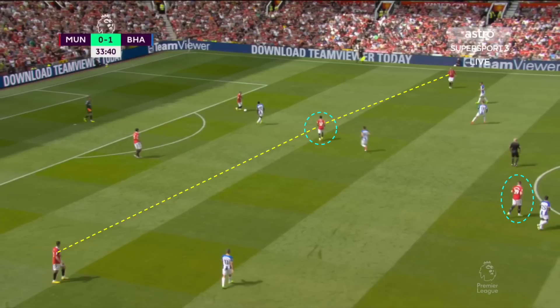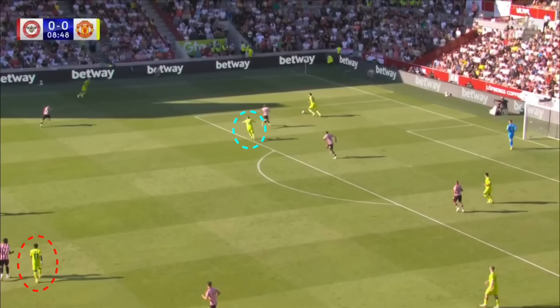Against Graham Potter's side, it was Fred who was the deep connector, dropping deep in the build-up phase on the edge of the box, looking to link play and help United build out from the back, with McTominay retaining a higher position. However, in this game Ten Hag opted for Fred to push higher up the pitch and have Christian Eriksen drop into that deeper role. But Brentford pretty much knew the system and shape United were going to use — that 2-3-2-3 shape — and Thomas Frank's side got their setup perfectly in the press.